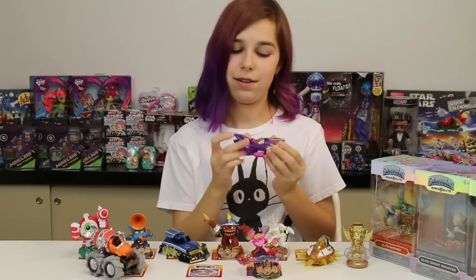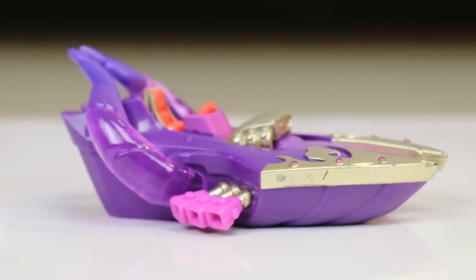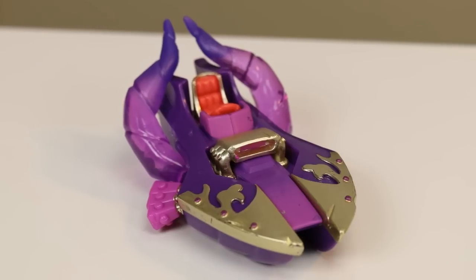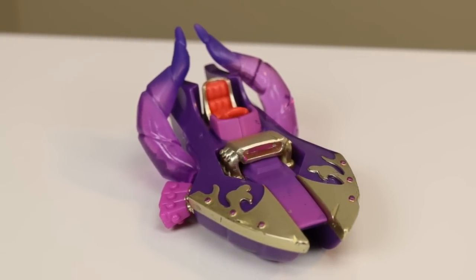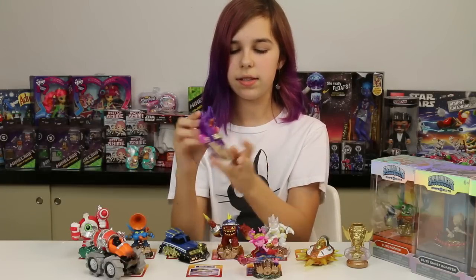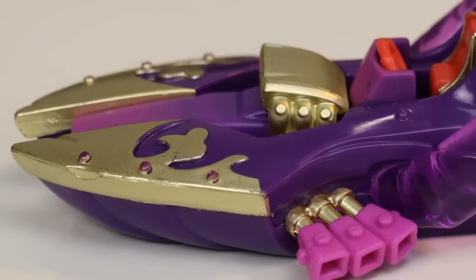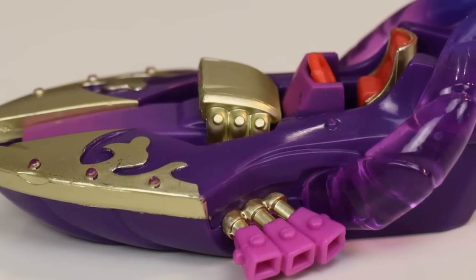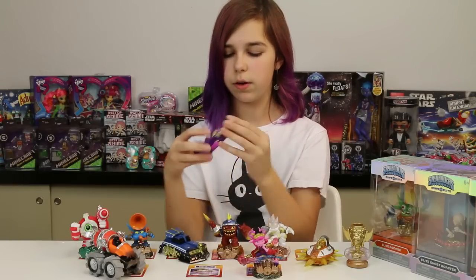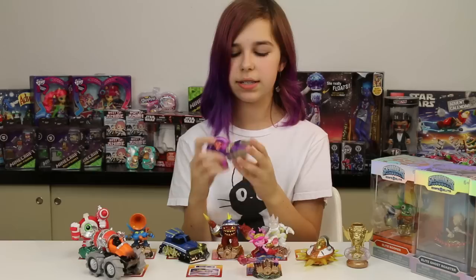Next we have Splatter Splasher — really cool vehicle. It's got these giant horns in the back, you can see the cockpit which is pretty high up on the vehicle, and it's got really cool designs at the front. It's gold with a dark purple and lighter purple color scheme, which I think is really awesome. This is a magic element vehicle.